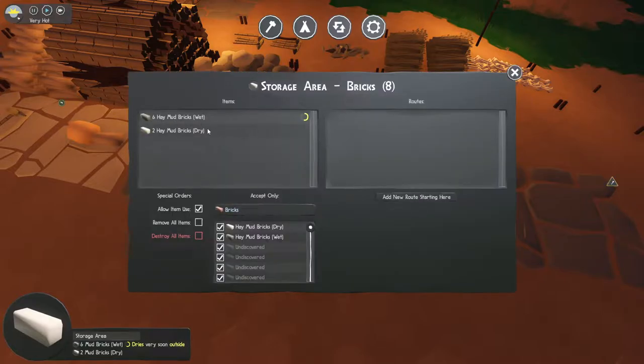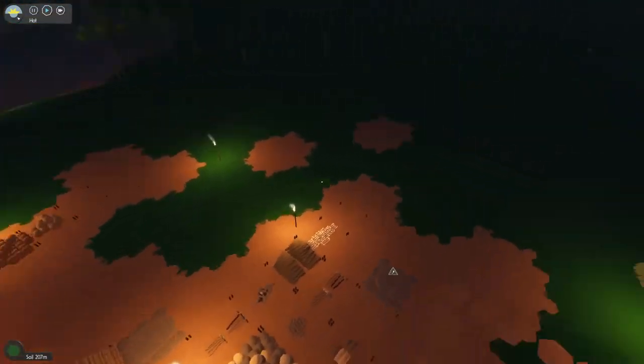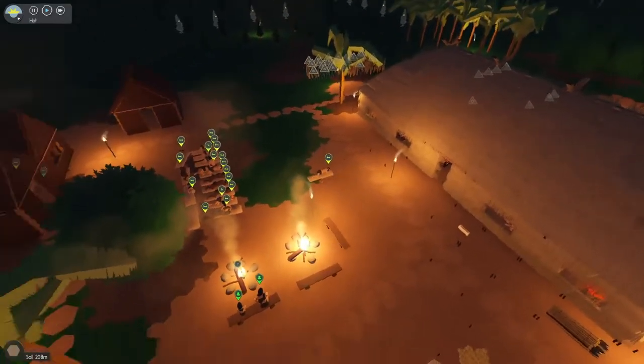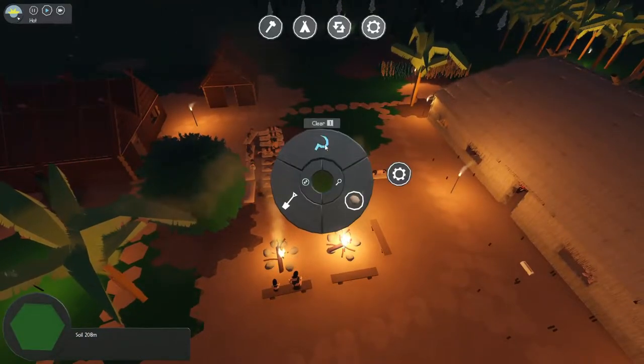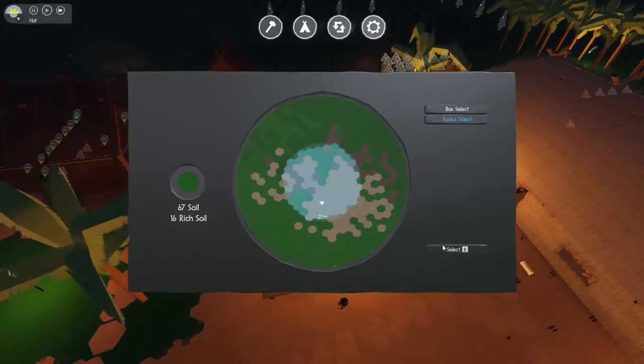The darker ones are the wet ones and the lighter ones are the ones that are dry - that's it. I also noticed that they use lots of hay when they are doing this, so let's bump up our hay production a little bit.